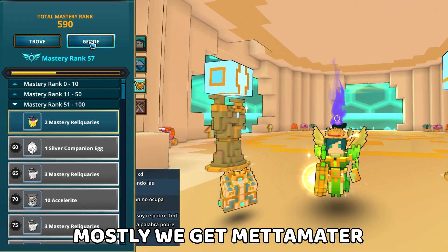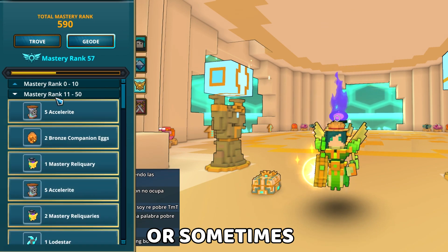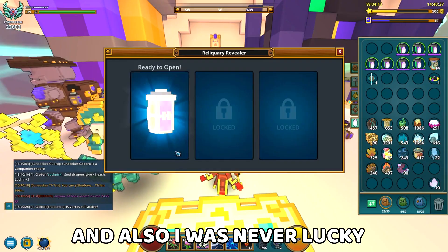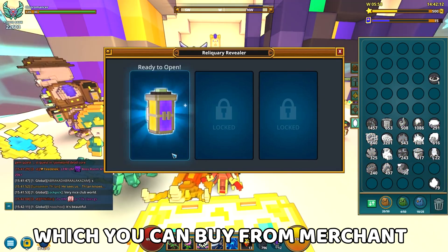Mostly you get metamatter from the mastery reliquaries, which you get from reaching mastery ranks, or sometimes we get some adventure or roach reliquaries from events or adventures. And I was never lucky with the reliquaries you can buy from the merchant.